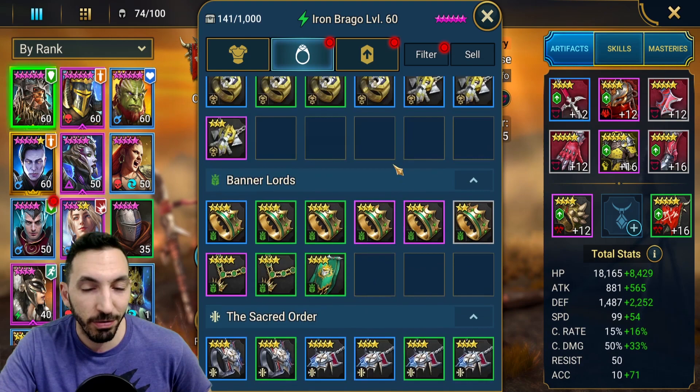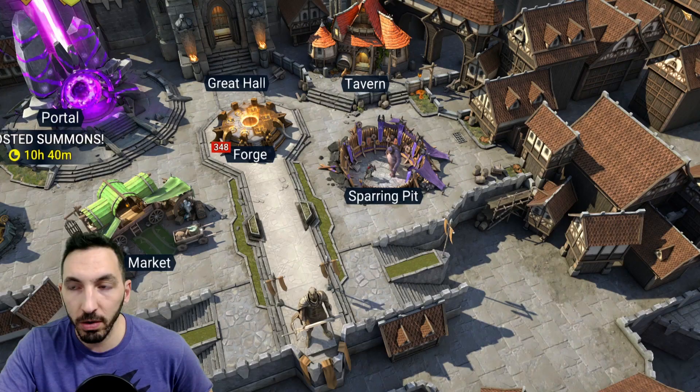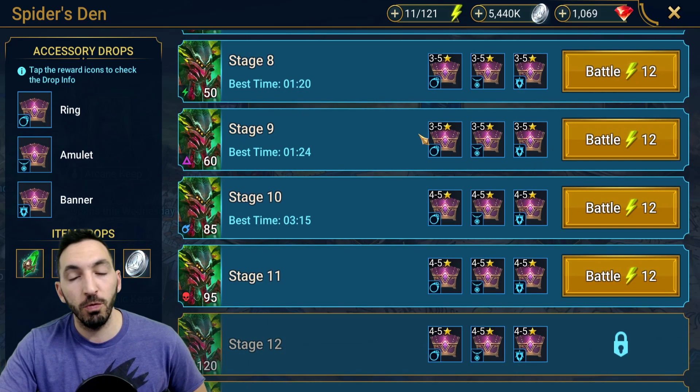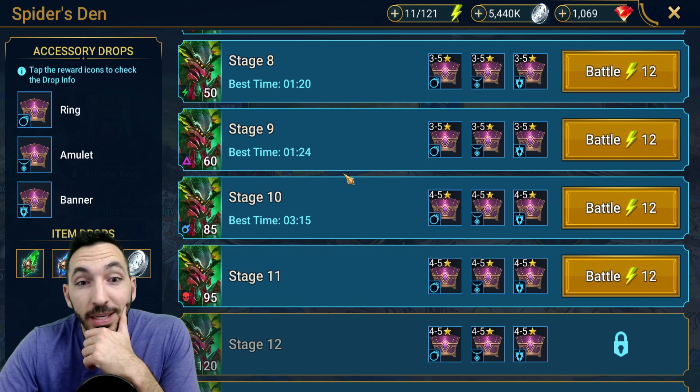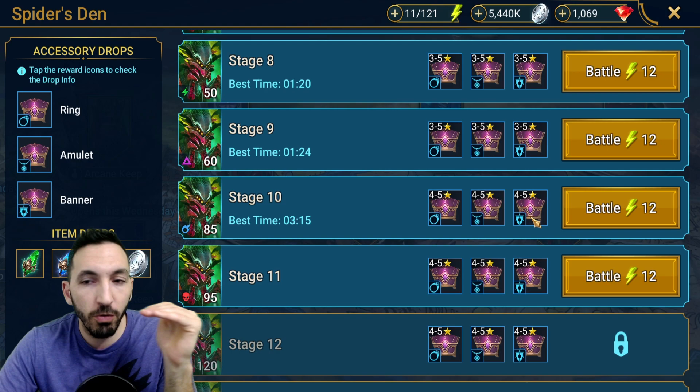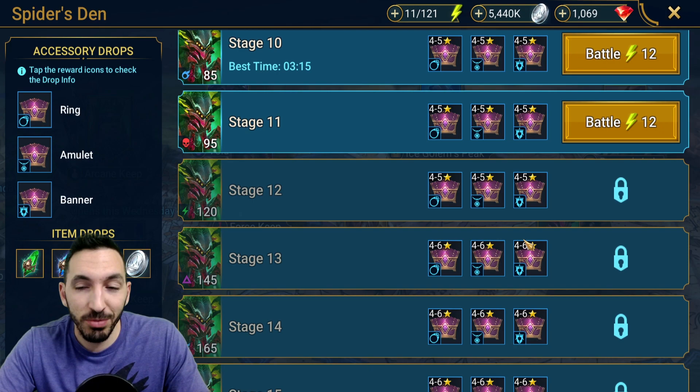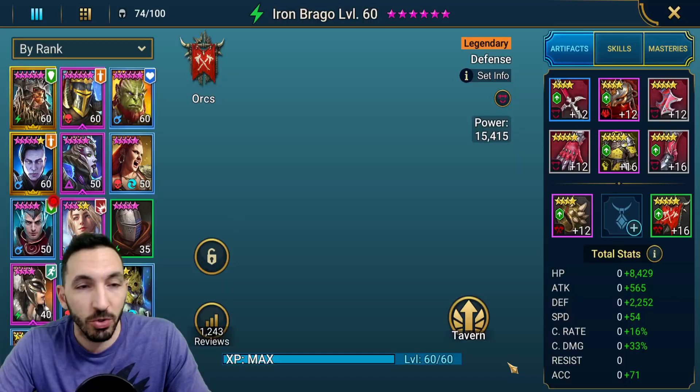I don't know if it's much harder for them to drop on higher difficulty. I think I did one stage 10 today but it took 3 minutes instead of 1, so I farmed a bit more of stage 9. It's a pain to get a banner. But now that I can farm stage 10, I'll go for that — we get 4- and 5-star accessories. I don't think I can farm stage 13 anytime soon, which is where the real accessories come in: 4- to 6-stars, maybe a 6-star banner with accuracy.